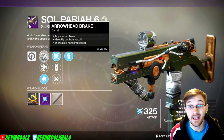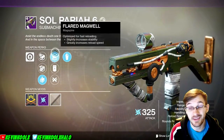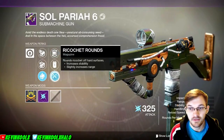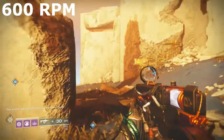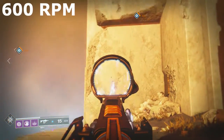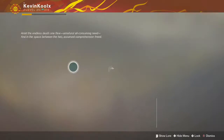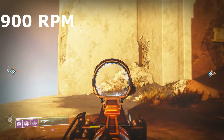Over here on the magazine size, this is where things get a little customized however you like. In this situation I actually really do like running with the ricochet rounds, really just because it increases the range as much as possible and keeps it at 900 rounds per minute. You can also go with phase magazine, which will lower the rate of fire and magazine size but increase the impact, and I believe also stability — range and stability are increased.